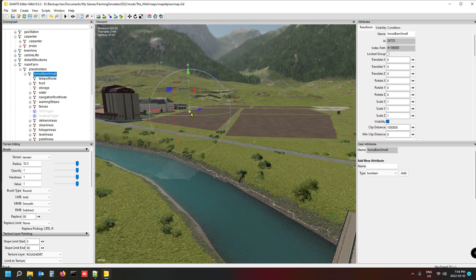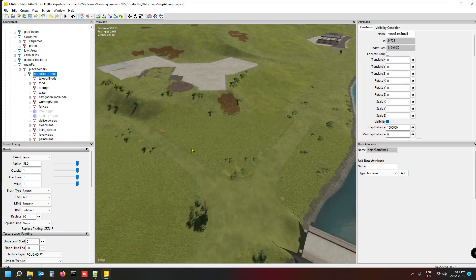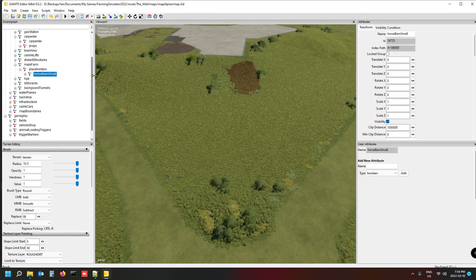Now you're probably wondering where the horse barn is — at the moment it's in the center of the map under the ground. We're going to use Ctrl+B to drop it onto the spot where we want it, and just close that up and place it in here.